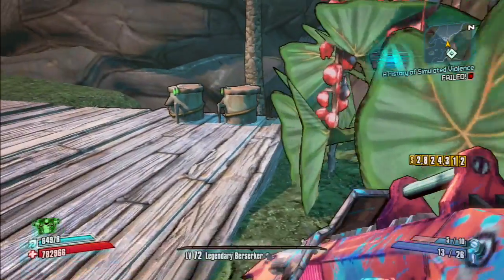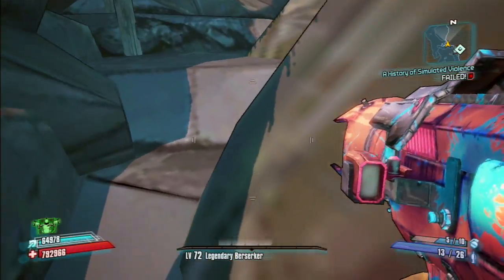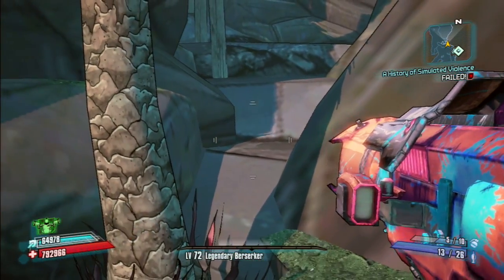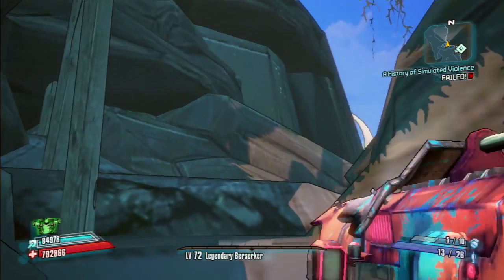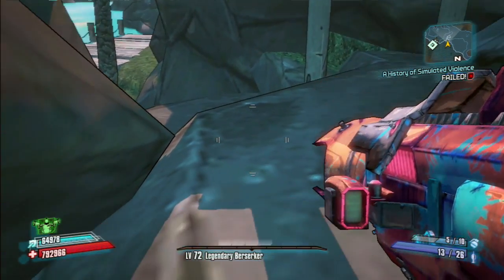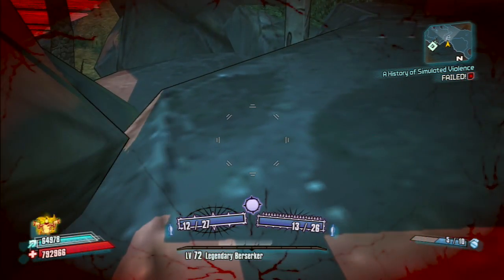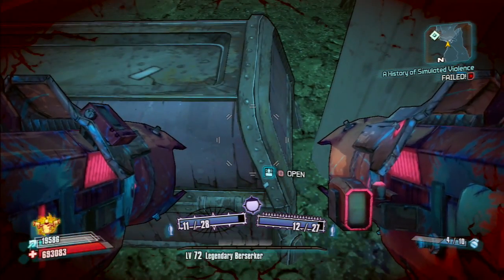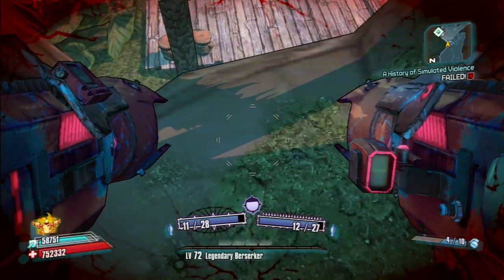I ended up picking this one up in the Sir Hammerlock vs. the Son of Kromorax DLC. I have a neat little chest farming method that I do there. I've made guides on how to farm this chest efficiently in the past and I'll leave a link in the description. It shows proof of me getting legendaries, pearlescents, E-Techs, and purples out of the chest.